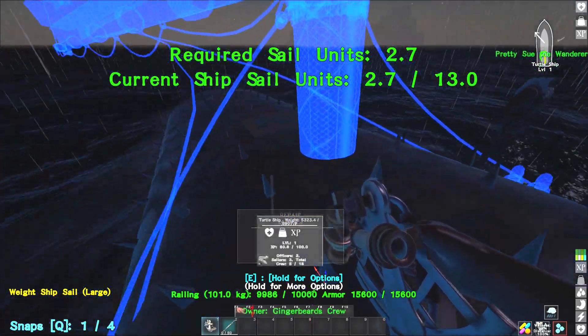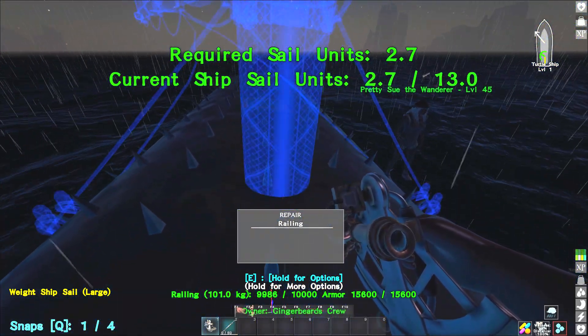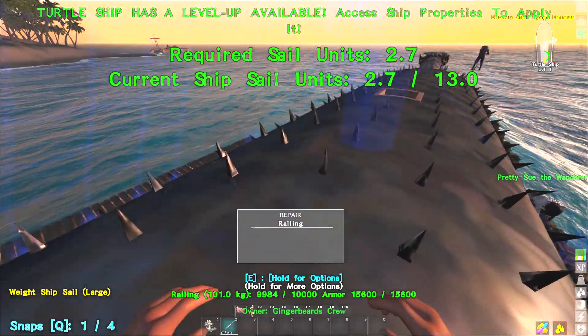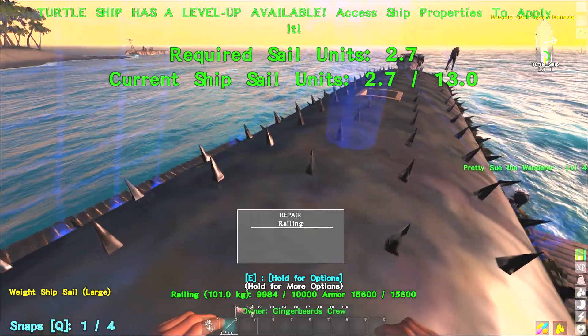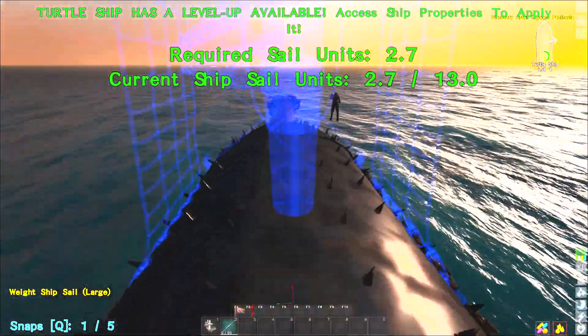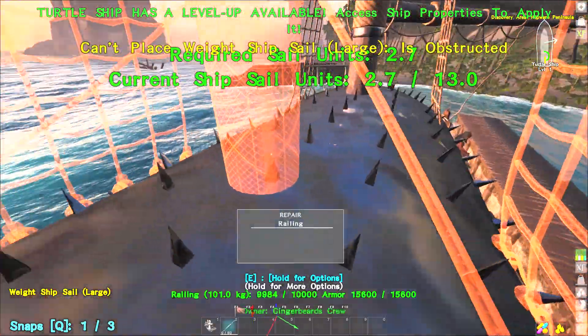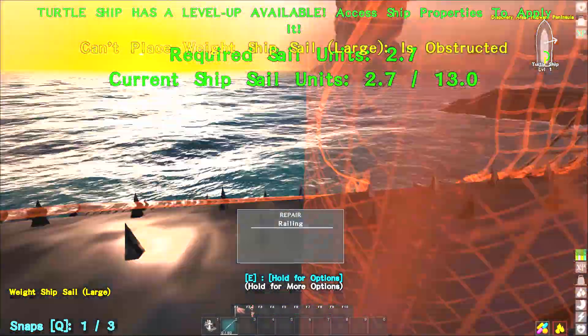It's still showing 2.7 of 13 — oh, it won't let me place. We're not parked; I'm not anchored, so I'll go park. The points haven't reset for me — I can't place. It'd be interesting to see if I log out and log back in again. Let's see what it says points-wise. The points reset — it just needs the game to restart to understand.